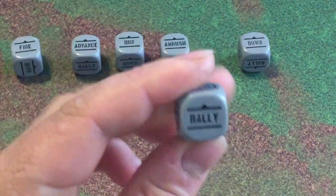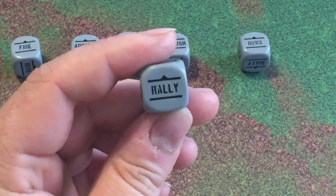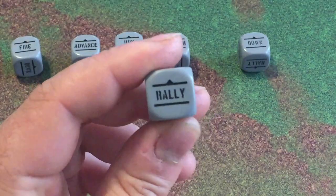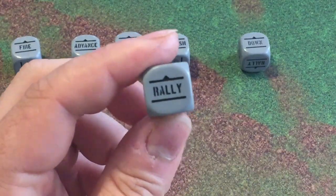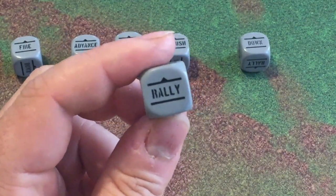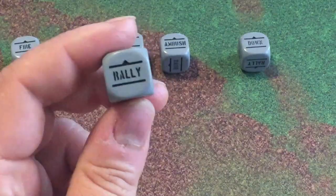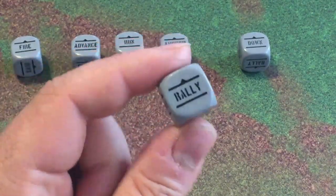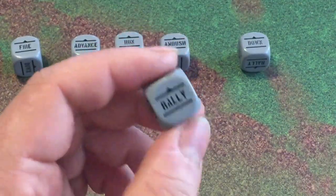Basically, Rally is used to remove some pins — you're taking a turn to get your guys in order, get the squad leader to give them a motivational speech or threaten them to do what they're told. You need to take a motivation test, which we'll get into, and if passed, you get to remove d6 plus one pins from that unit. This is useful if you've got a unit that's been hammered and you just want to take a turn to hunker down and recoup them a little bit — to get some of those negative modifiers off them.